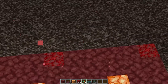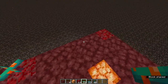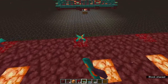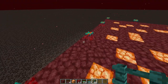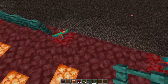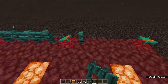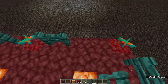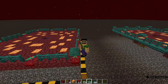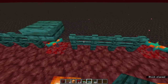After placing all the nylium blocks, place warped fungus on each of them, going all around the edges. Then in the middle, between the warped fungi positions, add fences for your safety as discussed earlier. Finally, place slabs on top of all the warped fungi — this also prevents additional mob spawns on those corner blocks.